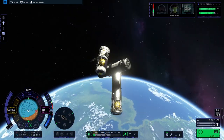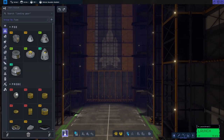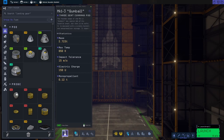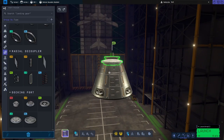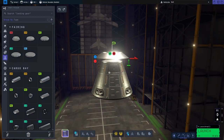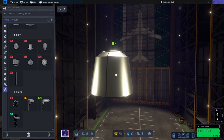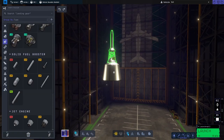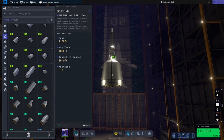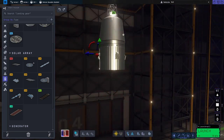We sent a Kerbal on a quick EVA to inspect all the stuff, and now we're going to the VAB. There's the Boeing Starliner, which I will never work on ever again because the way it goes from large to medium to large cross-section seems unnecessary. The RD-180 doesn't have great thrust by comparison — it's still a pretty beefy and amazing engine, but it's not the be-all end-all like the Raptor engine.